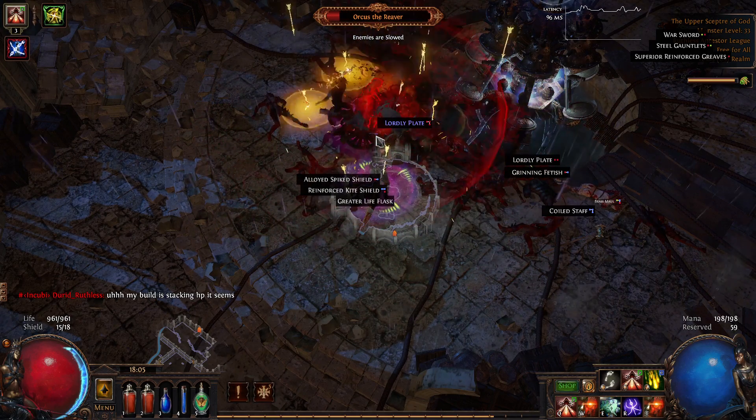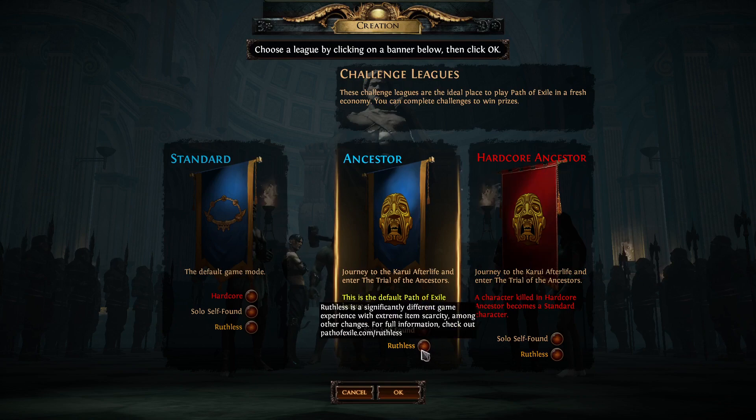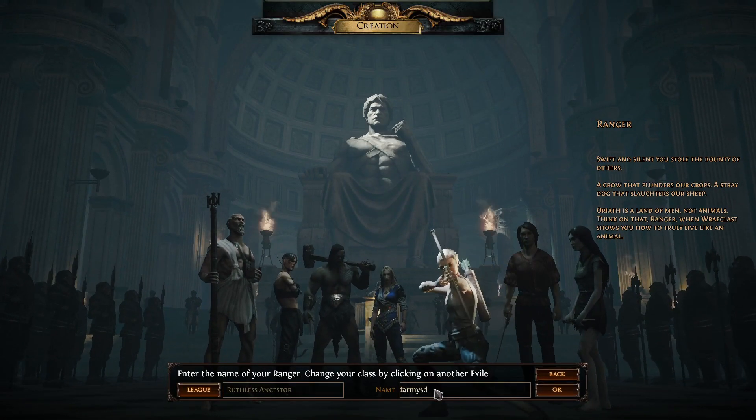Instead, how you should start is by deciding which core damage skills you're going to be using, and then creating mule characters to obtain all of those skill gems.